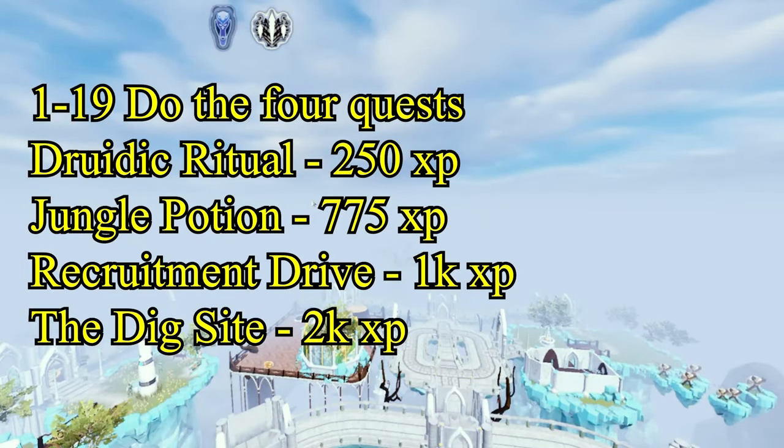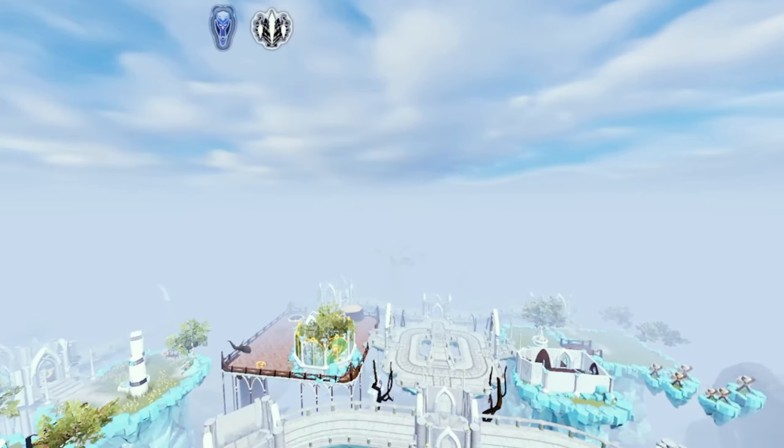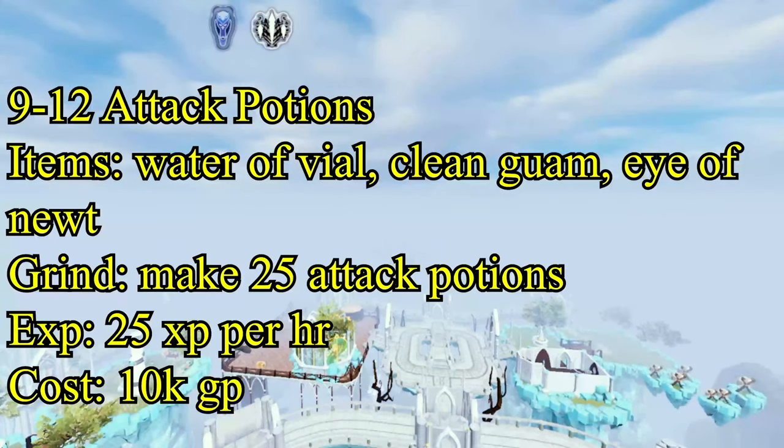Let's talk about the methods for the Herbal skill - how to get to level 99 as fast as you can. The first method is doing full classes: Druid Ritual, Drunk Potion, Recruiting the Drive, and Dig Sight, from level 1 through level 19. Do those to understand the basics. After completing those, move on to making basic potions. Level 9 through 12 is making attack potions - all you need is a vial of water, a clean Guam, and an eye of newt. You only need to make 25 attack potions to get to level 12.